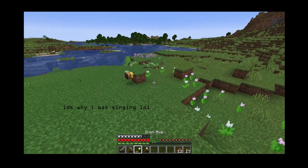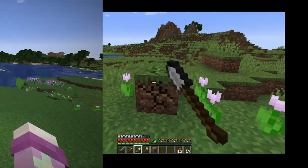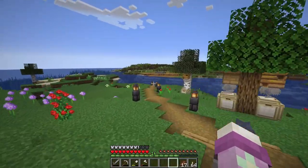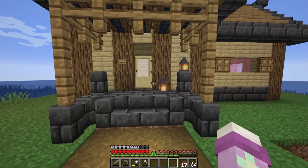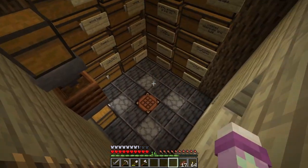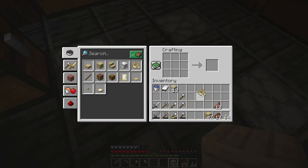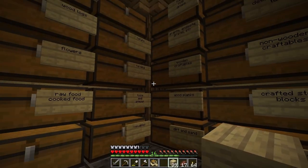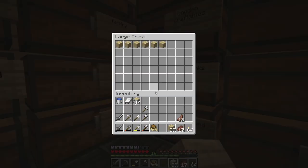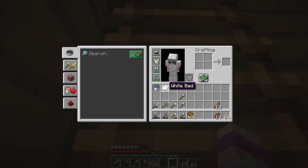Without further ado, let's go get some materials! Actually, I should make a boat - a boat with a chest! Let's do that. A chest and then a birch boat with a chest - oh my gosh, I'm so excited, that's adorable! So I have my bed and my boat with a chest.